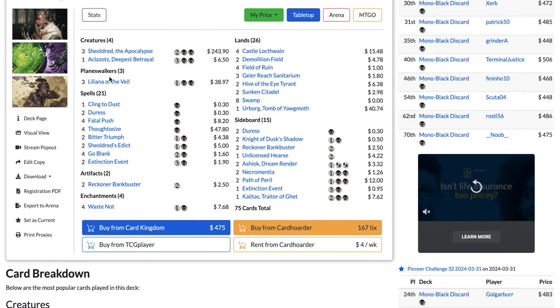For lands: four Blightstep Pathway, four Blood Crypt, four Mournvolt — also a vampire so you can sacrifice it to Sorin — four Blackcleave Cliffs, Hive of the Eye Tyrant, Sulfurous Springs, Cavern of Souls which names vampire, Takenuma Abandoned Mire. Some lists are also playing Grafdigger's Cage, really good against Phoenix — one of the decks that's traditionally good against Midrange decks like Rakdos.